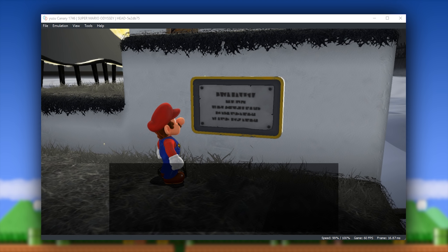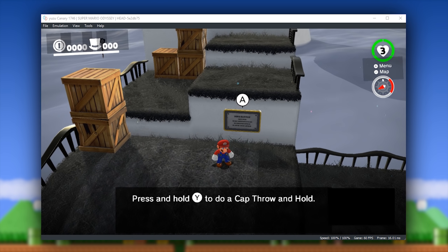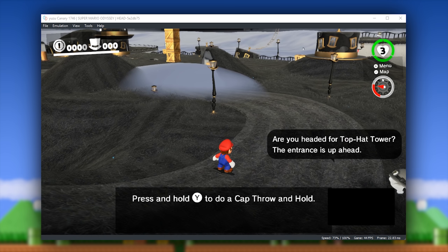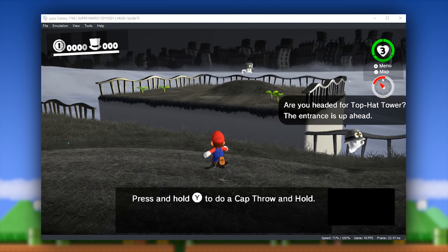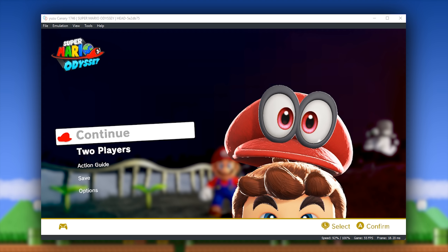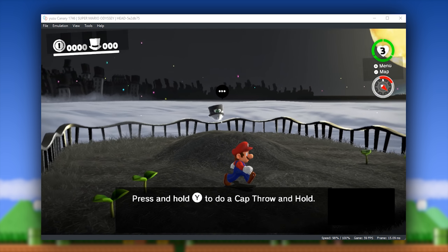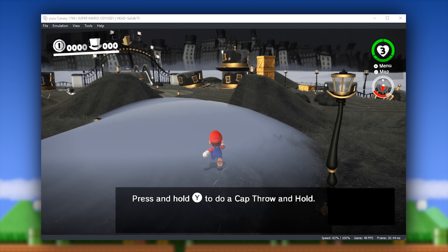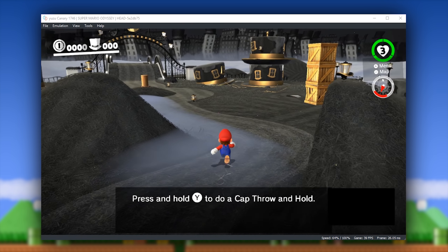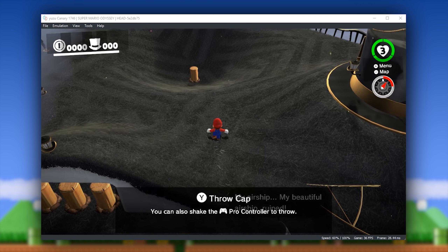Jumping back to the gameplay for one moment, you're going to see that when I call this NVDeck tutorial, I am not going to get any more graphical corruption, in a very similar fashion to what you saw at the introduction of the game. While Super Mario Odyssey has seen radical and drastic improvements in the past few weeks and months, there are still many issues. One of the most major ones is the fact that when the action guide is called, the game will simply crash and will not be able to proceed any further, and since when you're trying to travel from Cascade Kingdom to Sand Kingdom, this action guide is going to be called and it's just going to crash your game.